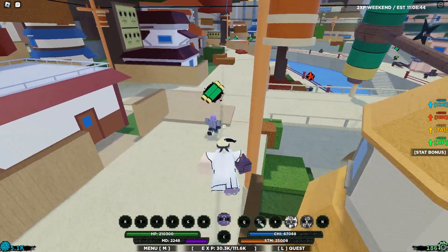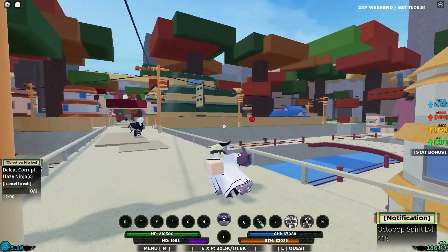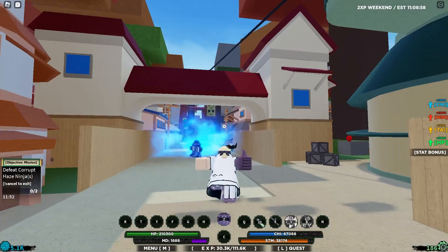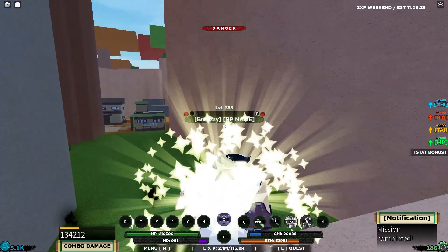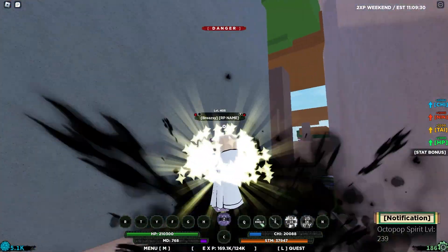Here we are at the final green scroll quest. Let's talk to him and accept this. We go all the way down there. I can't use my kunai so let me quickly kill these guys — one hit and they died instantly! This tailed beast is so good and the bloodline is amazing too.